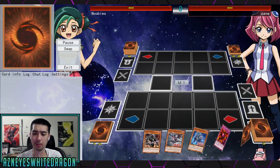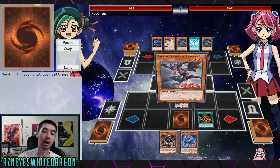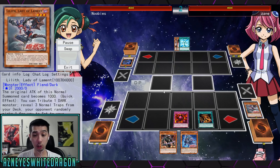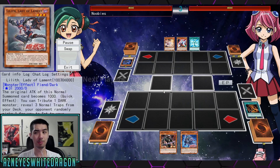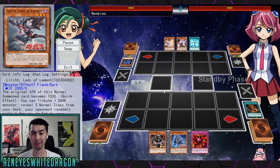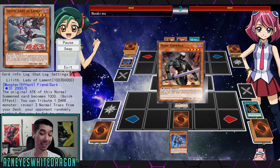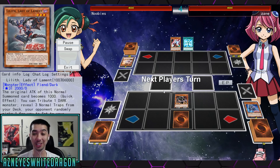We'll talk about it once I go over the deck, but I want to show you guys the gameplay so you get an idea of what the deck does. Here we have Lilith — you tribute a dark monster and then you get to reveal three normal traps, which can be pretty much all the virus cards. You just set one, and remember, you will be able to tribute your opponent's stuff for these cards.